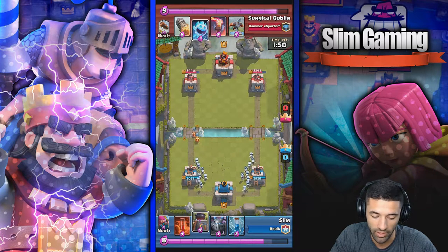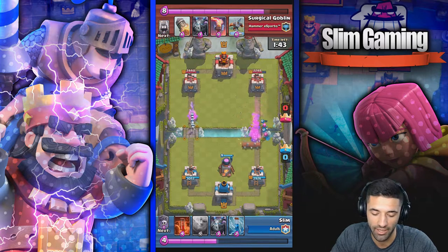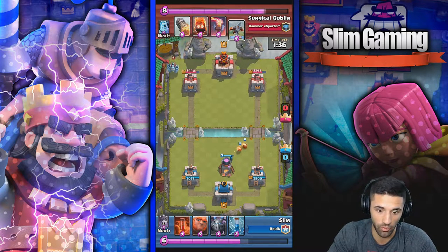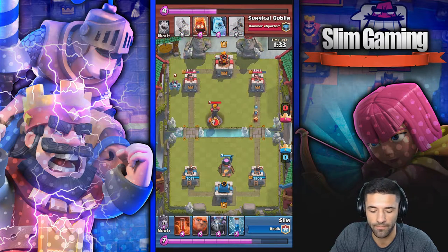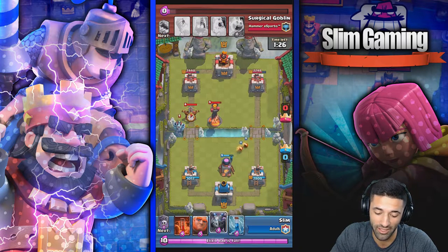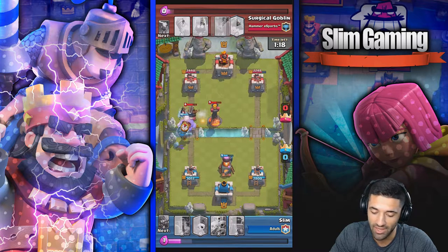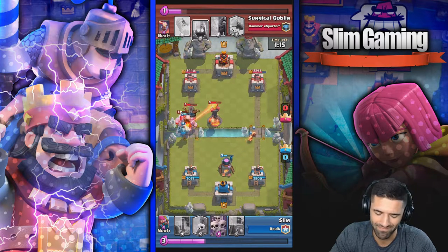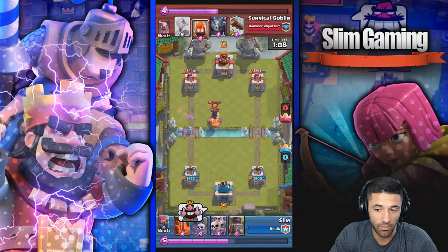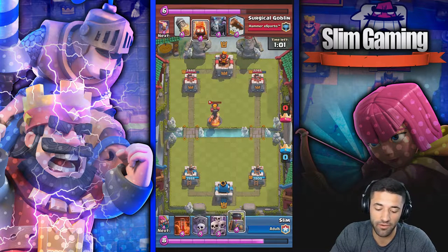We got the furnace cooking up fire spirits on the left doing chip damage. Getting the furnace back down right away, this time testing the right side. I really messed up again — I put the archers down next to the ice spirits and the skeletons like he wasn't gonna log them. Silly mistake. Now we get the inferno tower. I put the giant down not fearing the inferno because I have a zap spell — I zap it and the giant gets back up.